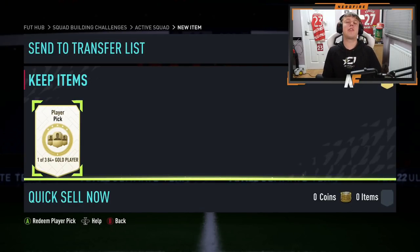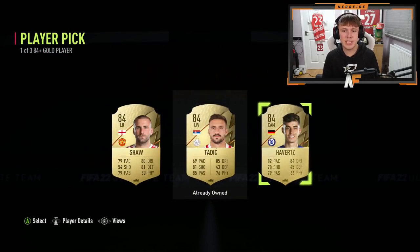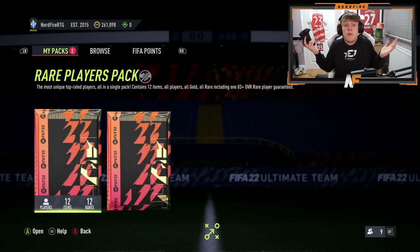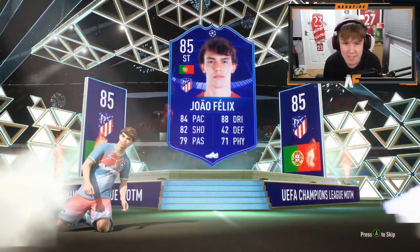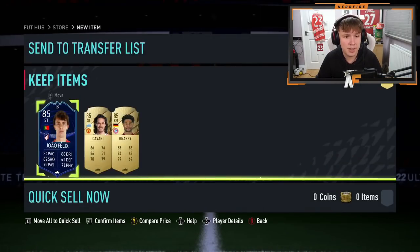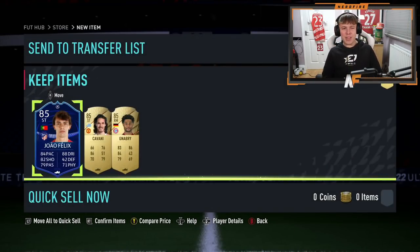We've hopped over to the RTG account — player pick first, then 85 times three. Player pick gives us 384-rated cards — terrible. We've also got a token and our 350k pack. Last time we opened a 350k we got a FUT Birthday, so never say never. This one is a board — nowhere near a FUT Birthday. The 85 times three gives us Joao Felix — 84 pace — and Cavani and Gnabry. No real walkouts, sadly. Goes to 16k — not great.